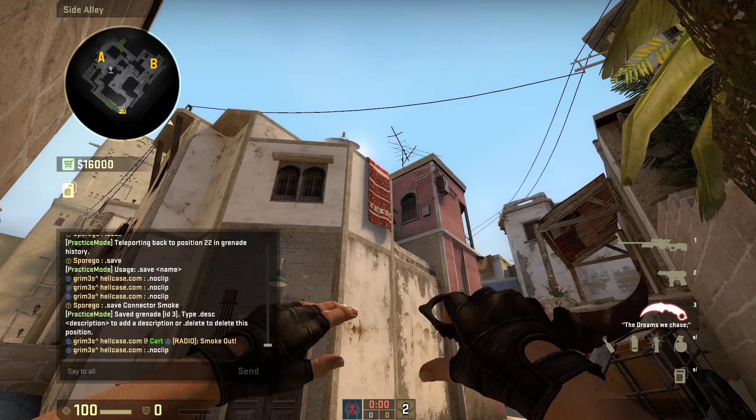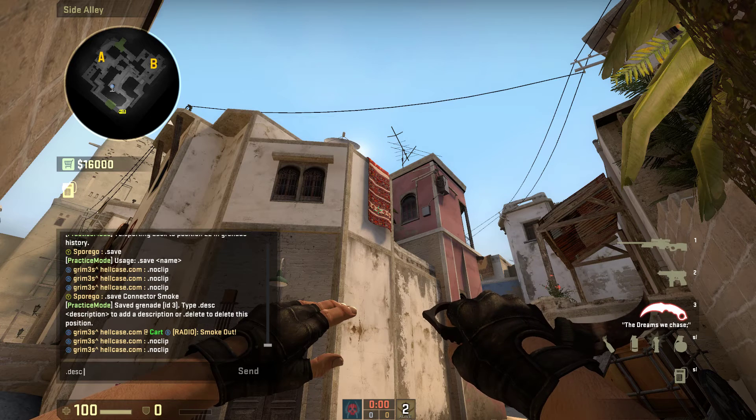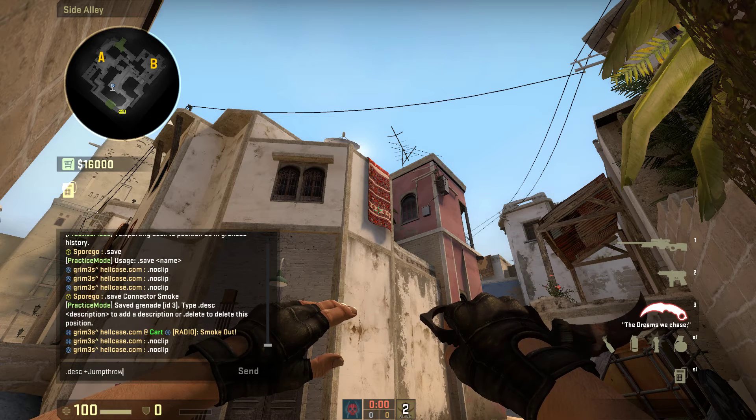You can also add a description. So I'll type '.desc plus jump throw' so you guys know that to throw this smoke you have to jump throw.